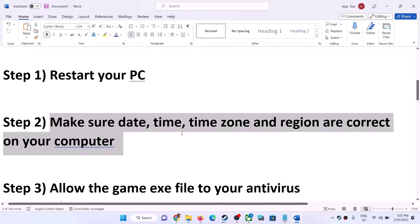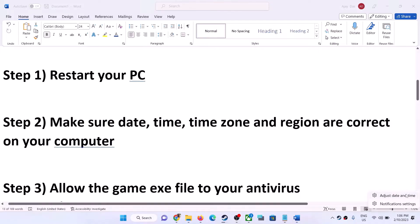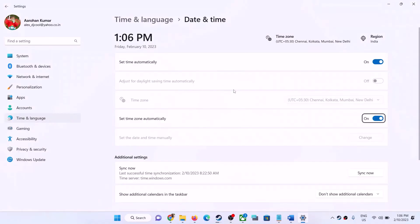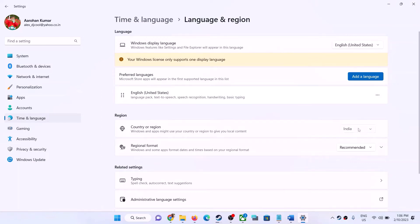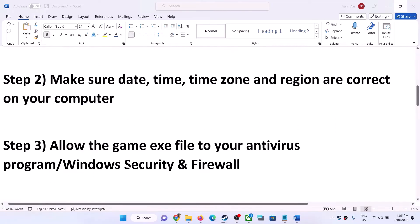The next step is to make sure the date, time, time zone, and region are correct on your computer. On the bottom right, right-click on the date and time and click 'Adjust date and time'. Make sure 'Set time automatically' and 'Set time zone automatically' are both turned on. Click 'Sync now'. Then go to Time and Language, then Region, and make sure the correct country is selected. Then launch the game.